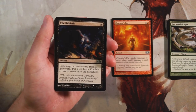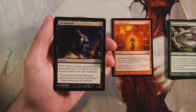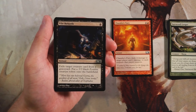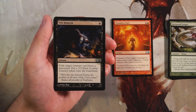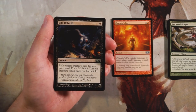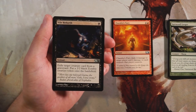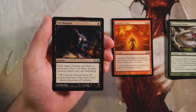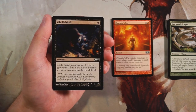Vile Rebirth is an instant for one black — exile target creature card from a graveyard and put a 2/2 black zombie creature token onto the battlefield. Worth noting this is at instant speed for only one mana, and it can target any graveyard, including your opponent's. A 2/2 for one mana is pretty good. It could be a surprise blocker, which is awesome. You do need a creature card in the graveyard, so it's not usually a turn-one play, but it's an efficient way to get a 2/2 early.